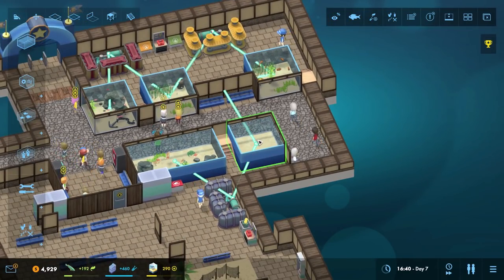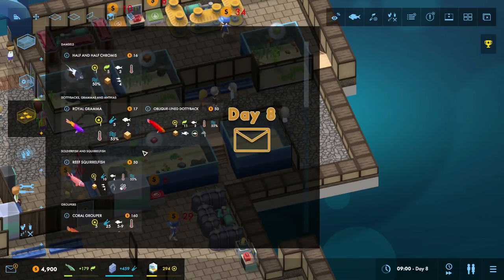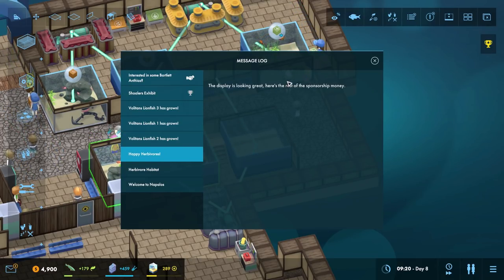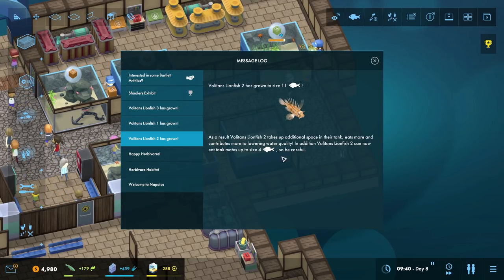We'll eat fish of size — let's just pause this for a moment. An additional space in the tank leads to more and contributes more to lower water quality. Same here, same here. The shoalers exhibit — hello, I represent the Hope Foundation. We're interested in sponsoring an exhibit in your aquarium with the following parameters: different shoalers, sufficient water quality, and sufficient heating. Okay, I think it's a deal.